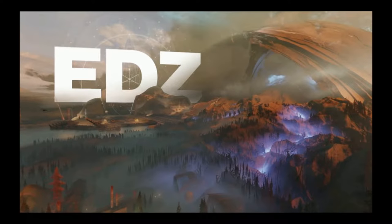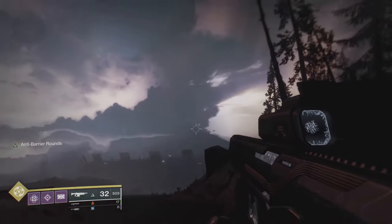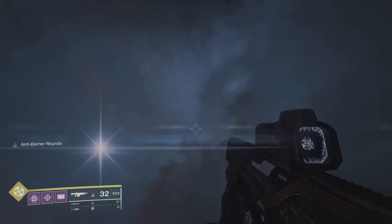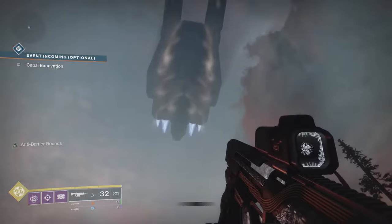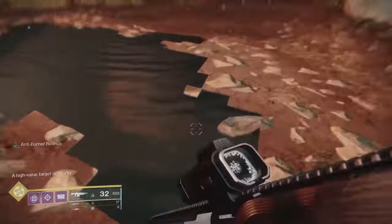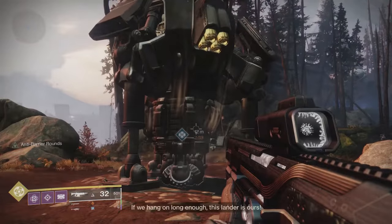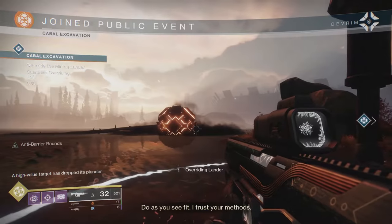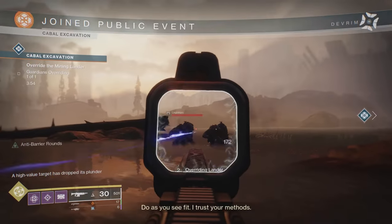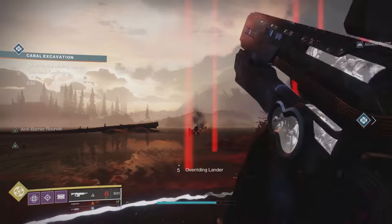Starting with the EDZ, the first event is the Cabal Excavator. It will start when a ship appears in the sky, and a drill will come down. The game will tell you to capture the drill. You're going to want to start doing that, and watch the skies — when you see red lasers, that means there are missiles coming down your way. You can either walk away or just take care of them.